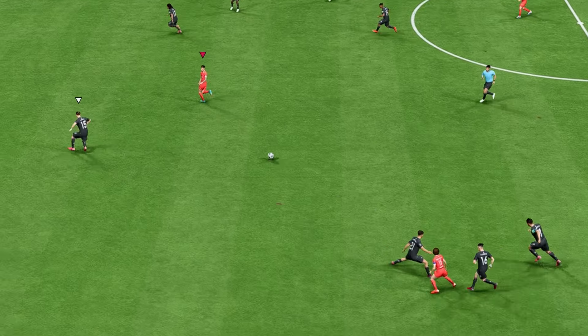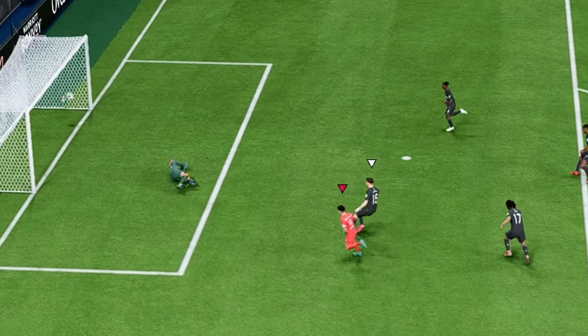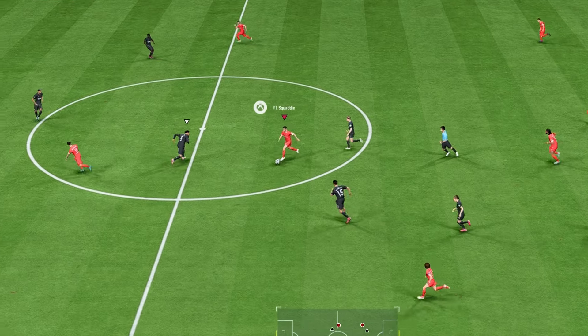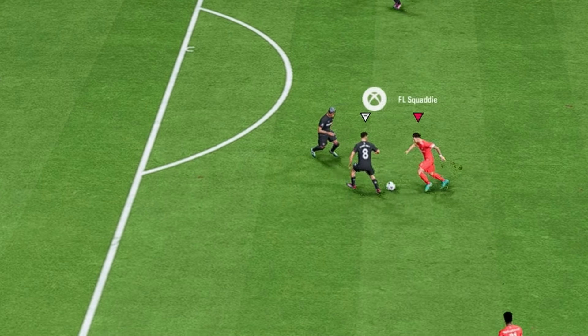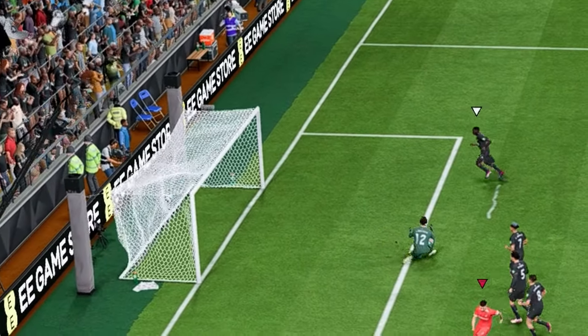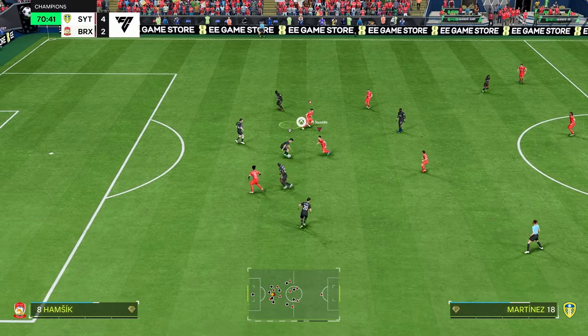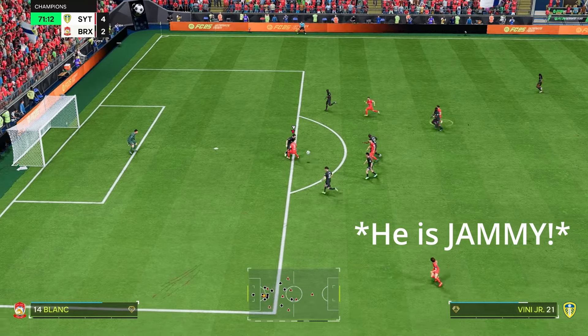85 pace is a little bit low, but I don't personally find it a problem with this card — unless you try to do full runs through, then you will get caught. The press proven can sometimes help with that, but top-tier defenders like Van Dijk, Bremer, and Saliba will catch you and tackle you without too much difficulty. Because of his high aggression, he does sometimes win the ball back after those tackles, which can lead to some goals too.